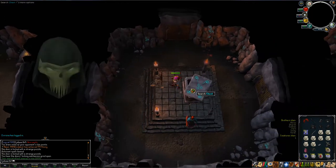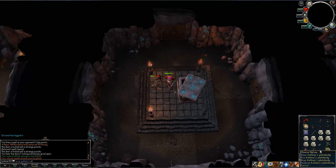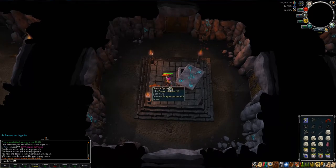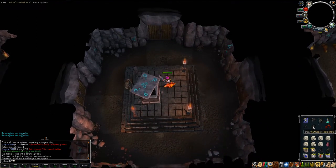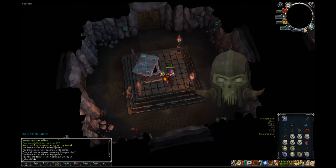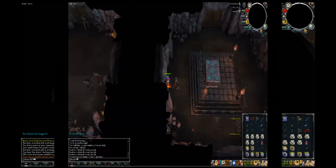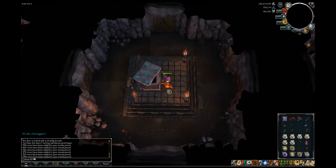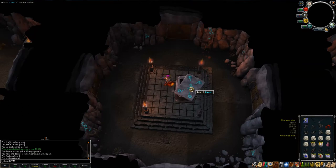A couple of friends asked why I didn't do the Morytania Elite tasks. They just came out when I was planning to do this, so I didn't get them done in time. If you do them, the prayer drain from the wight heads will be halved, and the runes you get will be doubled. That's really nice — I would have had a lot more profit. But if you haven't done those tasks, Barrows really isn't a great money-maker anymore.